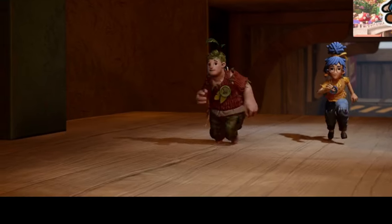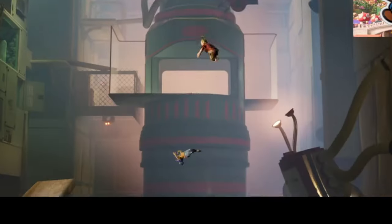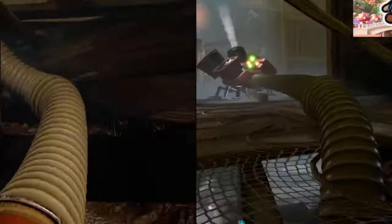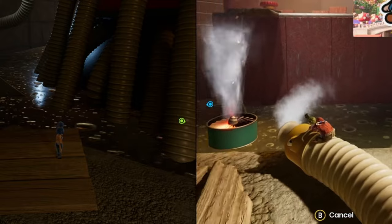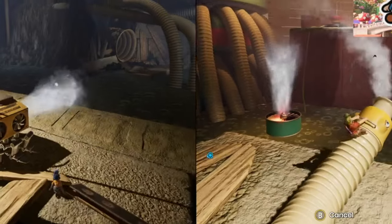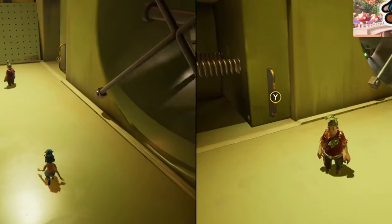After lowering the stairs and almost reaching Rose, the book introduces the couple to their old abandoned vacuum cleaner. The book gaslights the vacuum into eating the two dolls, sending them through his bowels and into another room. After walking around a bit, we find our first complication: the vacuum tubes. One person needs to sit on the nozzle and aim the tube while the other person walks through it. To make it easier, aim Cody upwards first, then walk May the human cannonball inside. We do some more platforming and complete another nozzle puzzle.